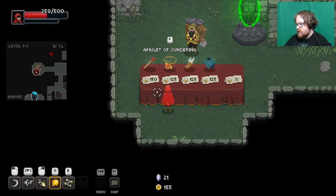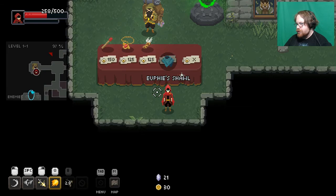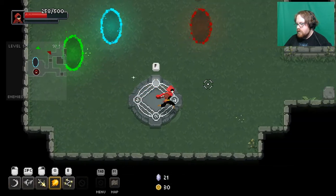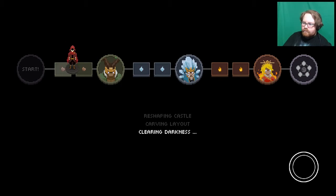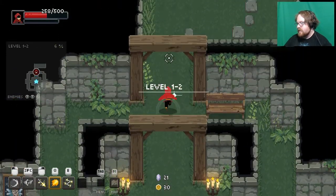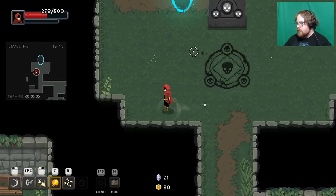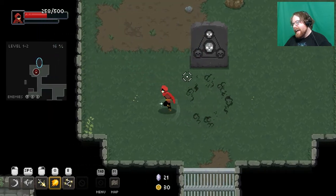Mercury sandals, amulets, sundering... give me the shawl. What does the shawl do? Increases armor — is that just flat defense? I love flat defense. And there are stats — I don't know if those really matter, but those are our stats for how we did in the level.